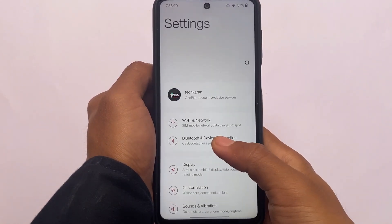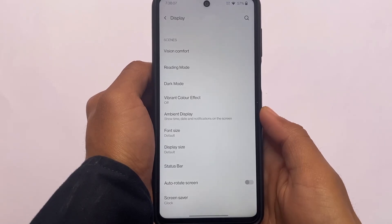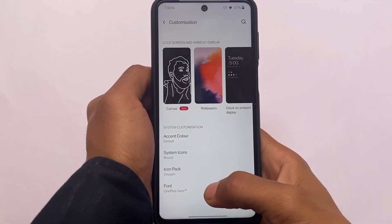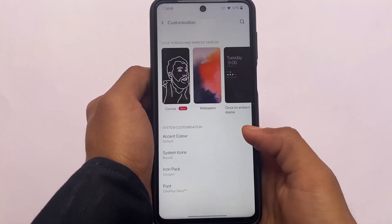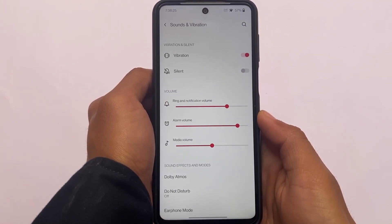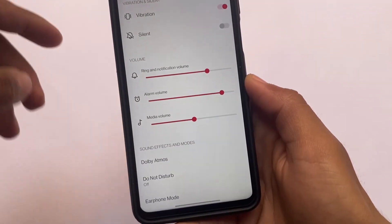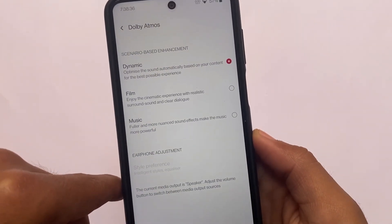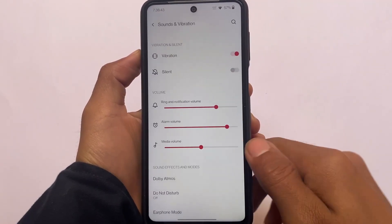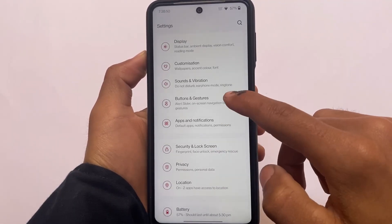One thing I really liked about this build is that it doesn't include unnecessary extras. Unlike some other OnePlus ports where there are loads of fonts and icons, this one keeps it clean — only one OnePlus font is included in the customization section. In sound and vibration settings, vibration and silent modes are available. It also includes Dolby Atmos, which you get on OnePlus devices, and I think it should work fine. Live Caption and other Pixel features are also available.